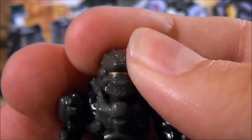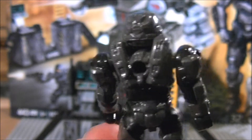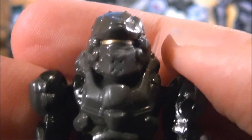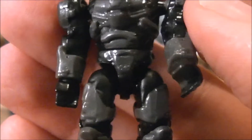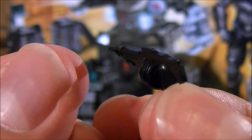For reference, Master Chief is a Spartan 2 and Noble Team are Spartan 3s, so this is the new generation Spartan 4. They're a lot smaller and more agile. The detailing is really good — even down to the little dots on the visor and little bumps on top. The detail they go into is crazy. He's gray and black and comes armed with the SAW from Halo 4, a really awesome gun with a giant drum of ammo.